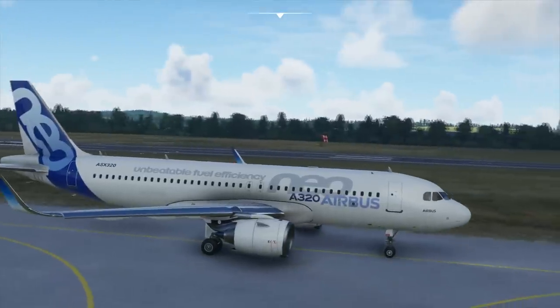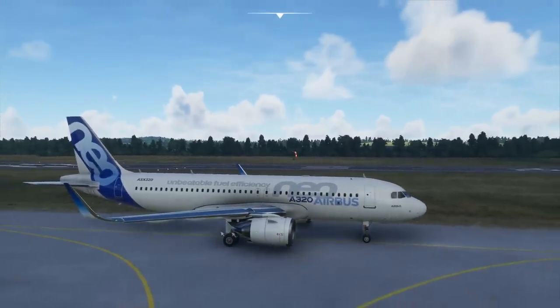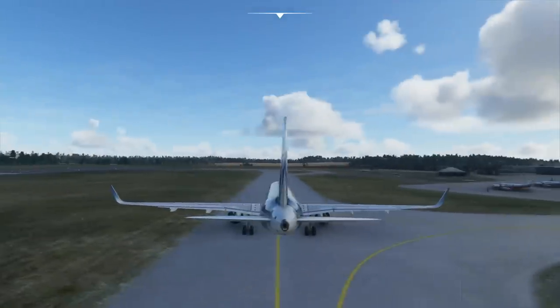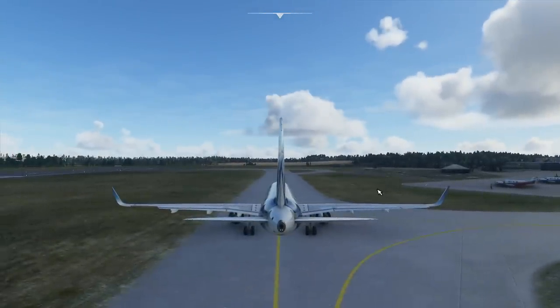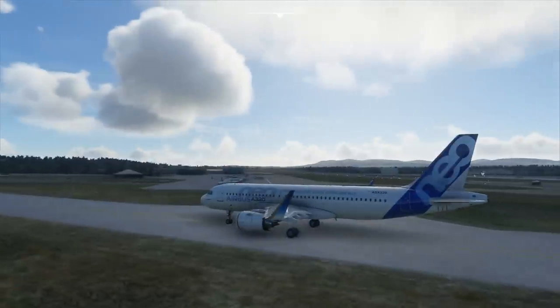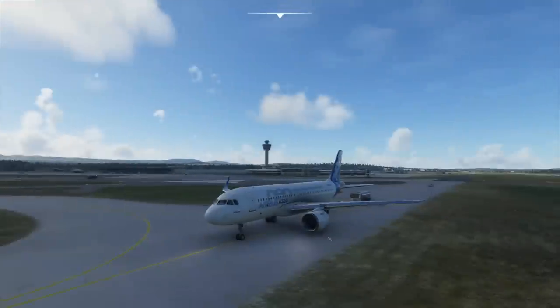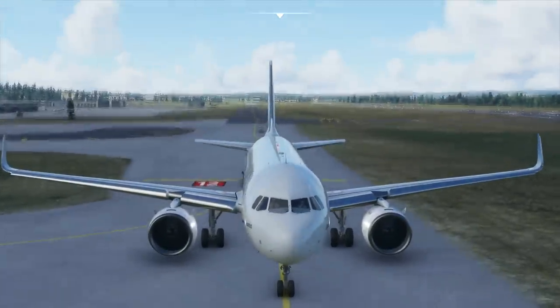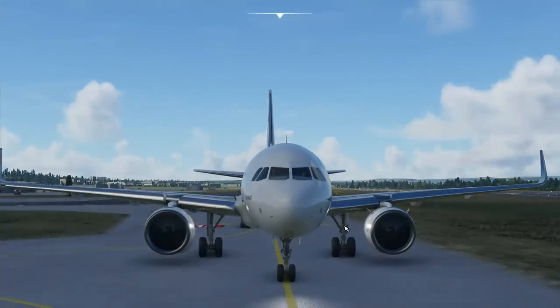So what we'll do in a second is jump into the cockpit and get ourselves taxiing out to the runway. The only thing I had noticed so far is if you do your flight control checks on the ground on an Airbus, you do expect the spoilers to move as well, but it seems like that's not the case in this one. It's not going to be the same level as the Tolis or the specific Airbus add-ons for previous flight simulators, but it's hopefully a really good way to get people to see what the Airbus is all about.